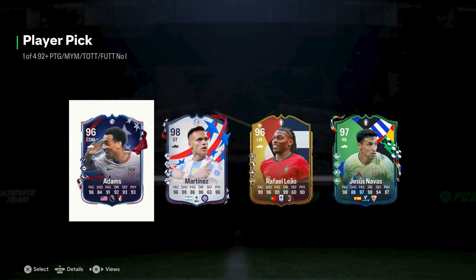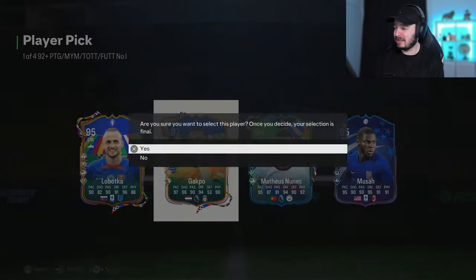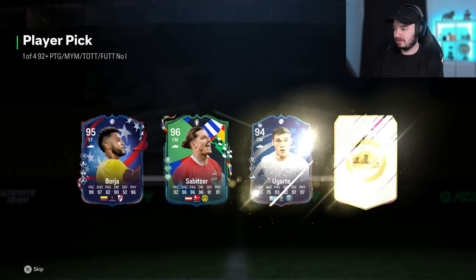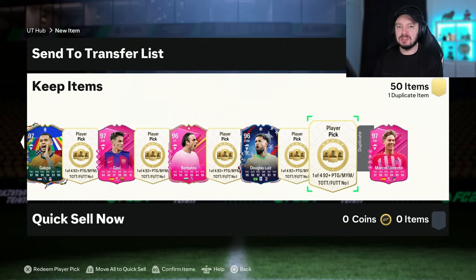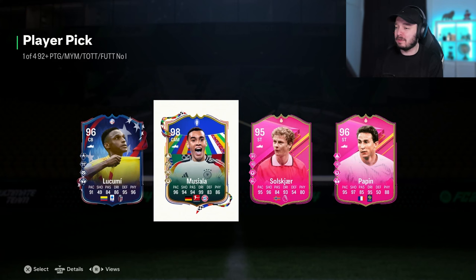We're still looking for a player worth more than a million. We already got a half-million coin player and a few 300k players, and we're not even halfway there. I'm really enjoying this. Gakpo — high rated, super cheap, but I'm Dutch so it's always fun. Gavi is a good one as well — oh my god, these are giving out. He is very cheap but it's a 97 rated card. Douglas Luiz, also quite expensive, more than 100k — everything above 100k right now is a good card. And we just packed a Mochalla as well. A 98 rated card — you have to be happy with that no matter what the price is. These are really fun.